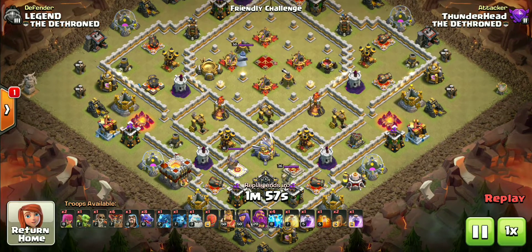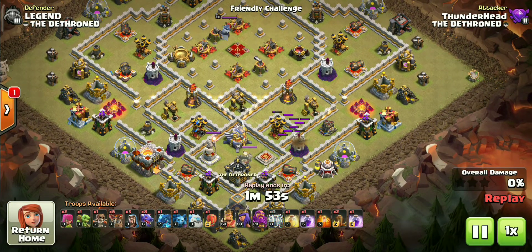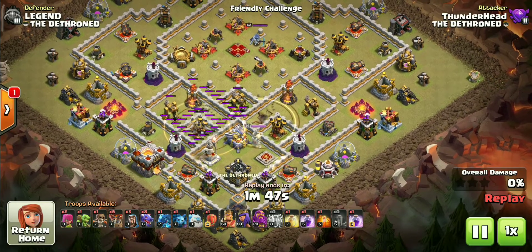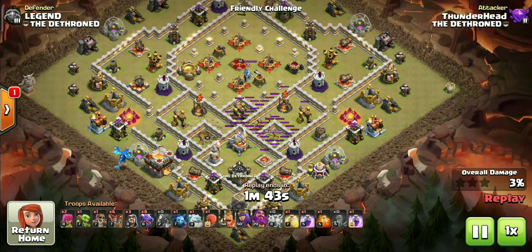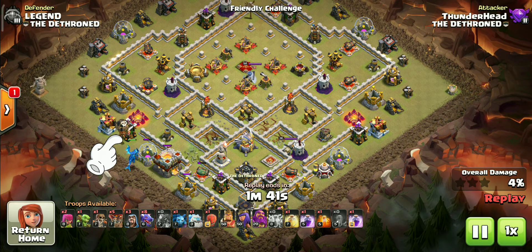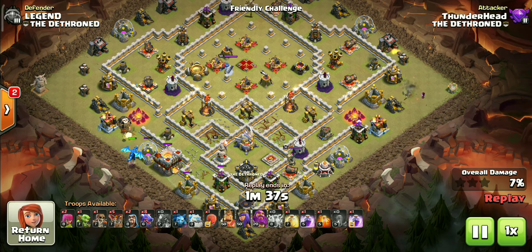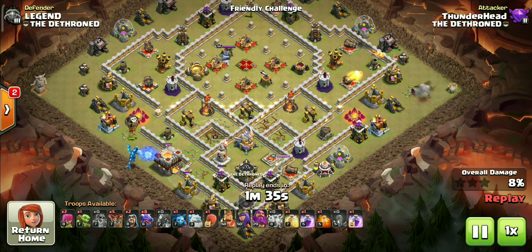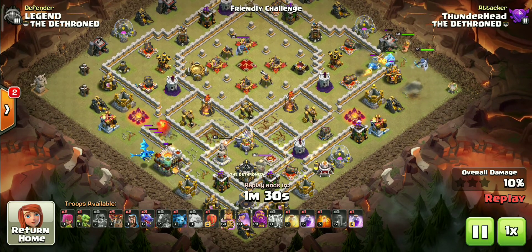This is one of Sumit 007's TH11 war bases that he uploaded recently. We will attack this base with the TH11 zap dragon attack strategy, zapping both bottom infernos in such a way that we get some damage onto the infernos and the Eagle. After air defenses go down, deploy the electro dragon on the elixir storage so it will also take down the town hall with its chain damage while creating a funnel.